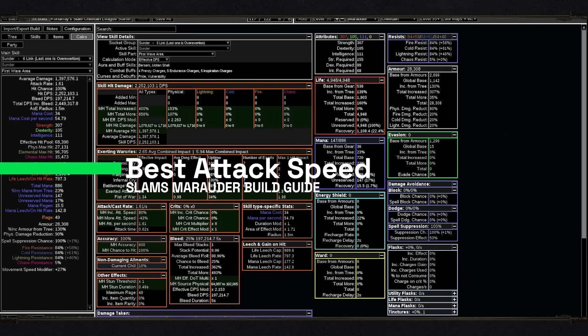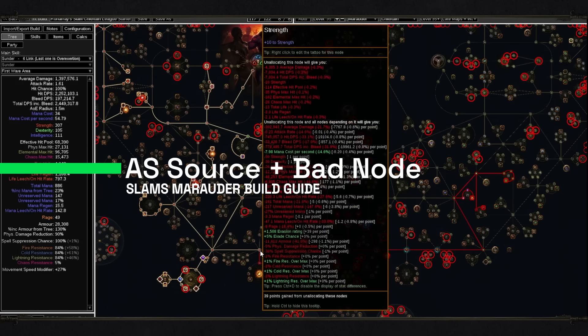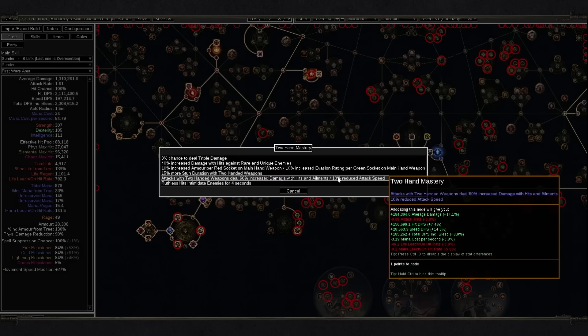Another pretty important question for all slam builds: which attack speed is going to be comfortable? Generally, I recommend going for at least 0.60 seconds per attack, because it will feel much more comfortable. You can go a little lower or a little higher, but staying closer to that number is going to feel much better. Don't drop your attack speed lower than one attack per second, because it's going to feel horrible. Don't take the mastery for attacks with two-handed weapons deal 60% increased damage but 10% reduced attack speed — it's definitely not worth it. Even if it provides some damage, it will feel horrible in game. Go instead for 40% without any penalty to attack speed.